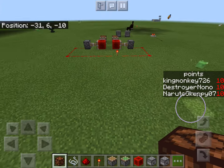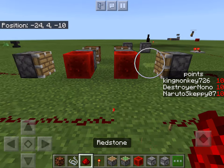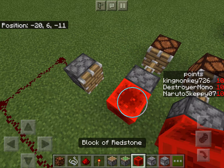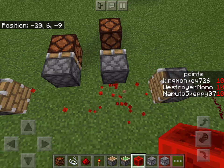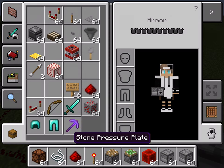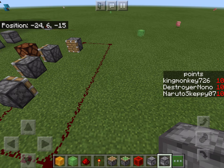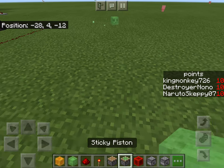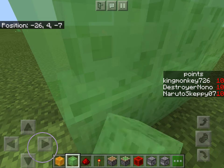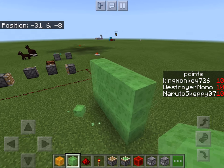If I have some blocks here, which one do you think would actually pull the block back with it? The answer is — it's the sticky piston. And there's another cool thing with sticky pistons you might not know: if you have honey blocks or slime blocks with a sticky piston, it can actually do something special.